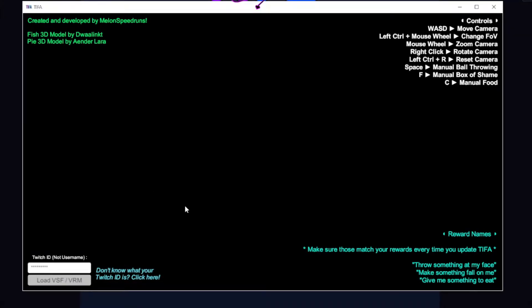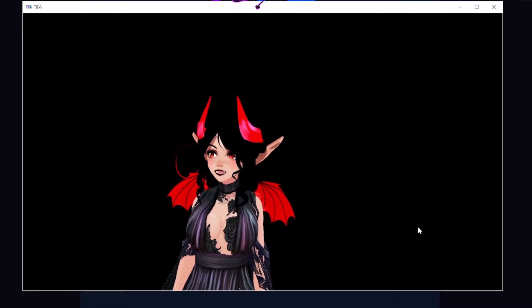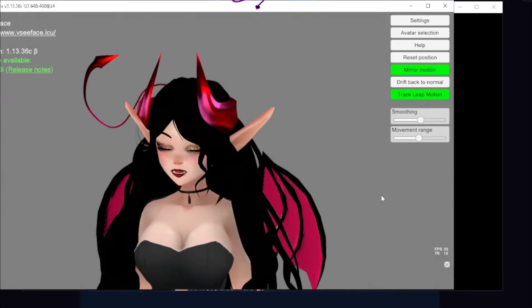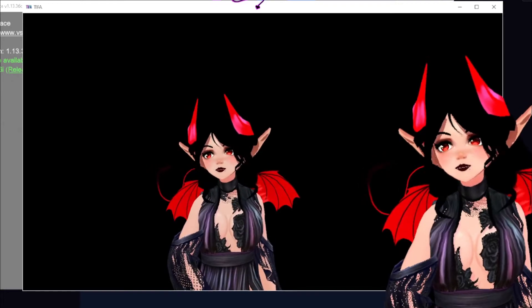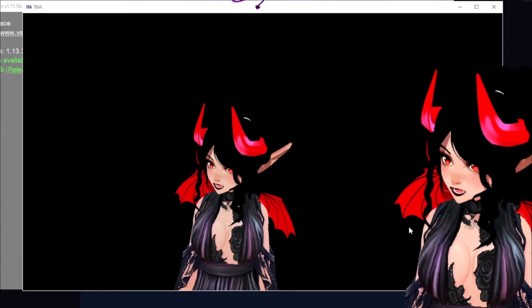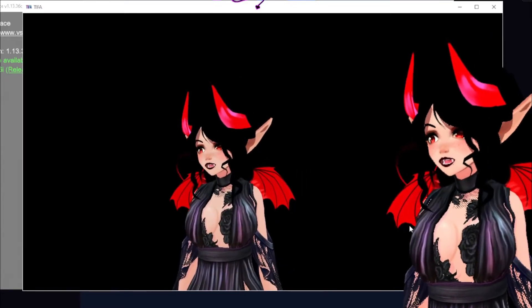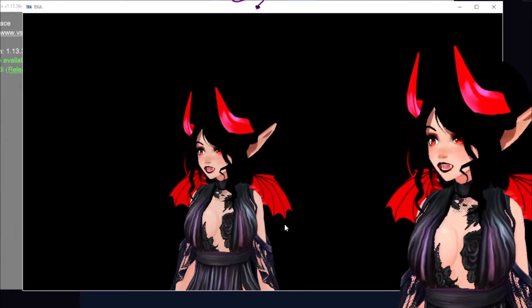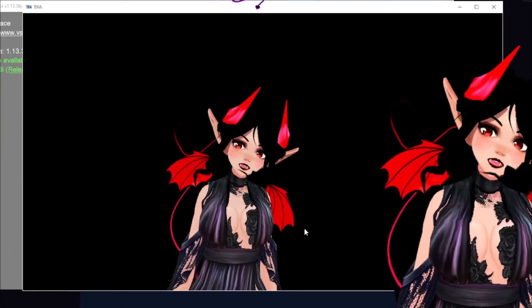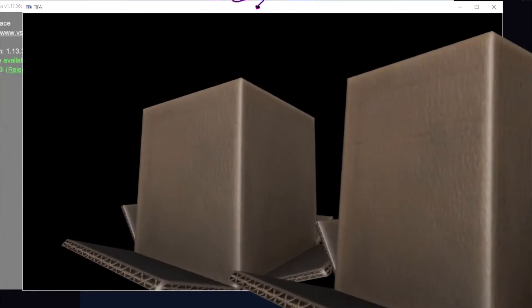Once you have done that, load your avatar. And as you can see, I'm moving. I have both VCFace and Tifa opened up. Once you put the position that you want, you can move it with the WSAD keys. You can zoom it in with the middle mouse button. You can tilt her with the right click. One thing that I do not like is the shadowing — I'm hoping they will fix that soon. And once they redeem to throw something at you and give you food, it should work.